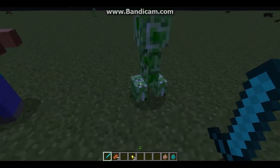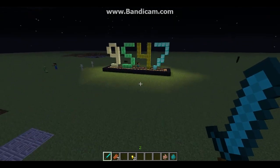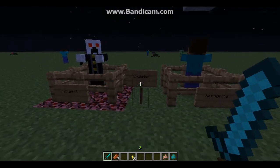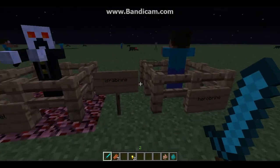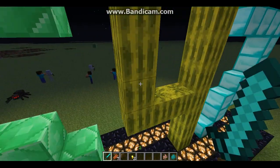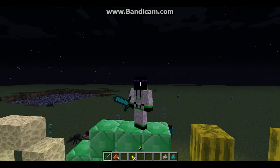Once again, 95470, with some nice texture packs. It's called Isra O'Brien — just search it up on YouTube. I reckon it's a pretty good one if you wanna prank your friends. Once again, 95470 signing out.